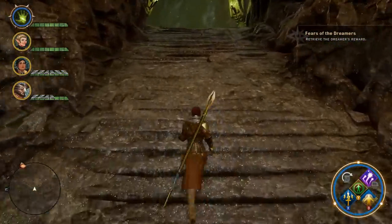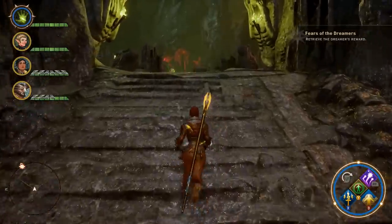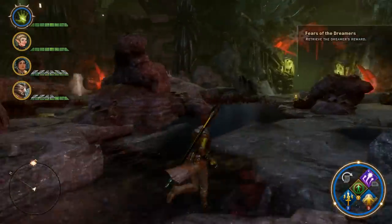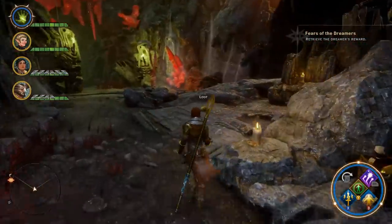That is all of the attribute points you're going to find out here. At this point you should have ten total: two Magic, one Dex, two Cunning, one Constitution, two Willpower, and one Strength. This next area is where you have to fight off a bunch of waves of enemies — you can see all the loot laying on the ground from that fight.